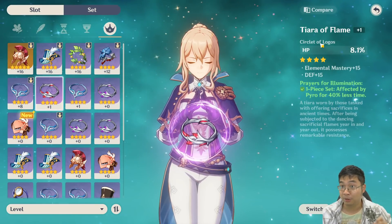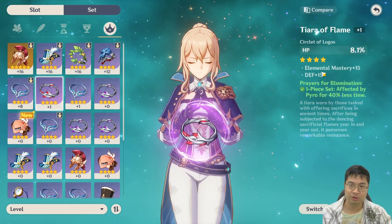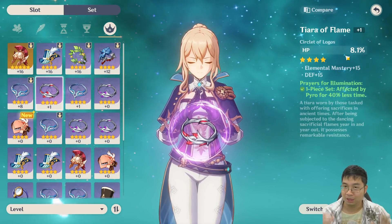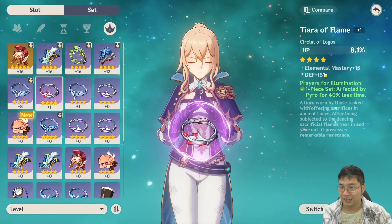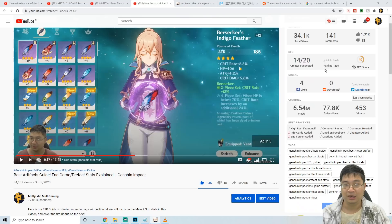If you're not sure about the main stats and set stats of an artifact — whether they're useful — I recommend coming over to this artifact guide video, where I talk about the perfect end-game stats for different artifacts. For example, if you're looking for an attack artifact on the helm or headpiece, you might go for critical chance or critical damage. On that slot you might want attack percentage, critical rate, flat attack, energy recharge, or elemental mastery. Those are the stats to look for.